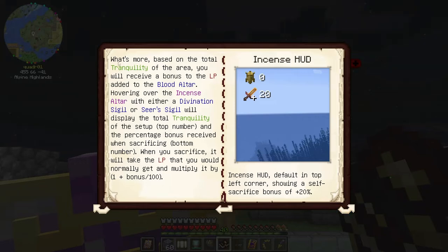So you can get all of those pricks in like one big poke — that's pretty cool. Based on the total tranquility of the area, you will receive a bonus to the life points added to the blood altar. What it's basically saying is that the more calm and willing you are to sacrifice your own blood, the better your blood is because it's tranquil and not chaotic.